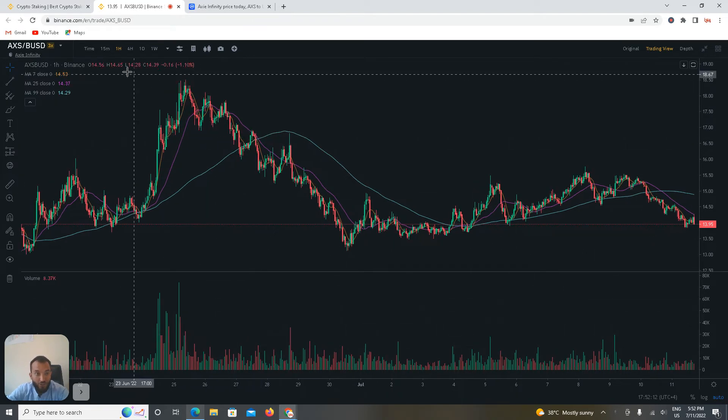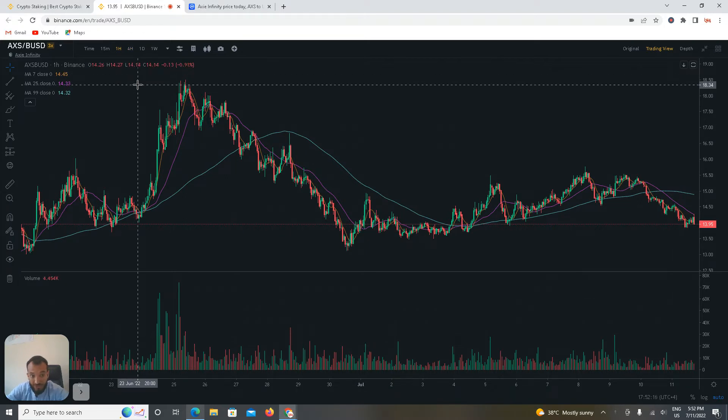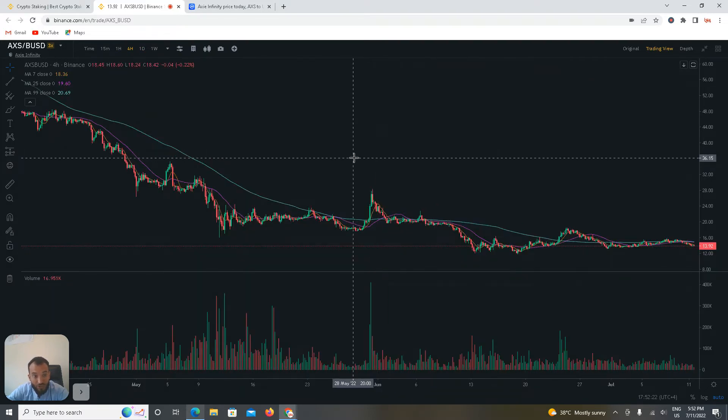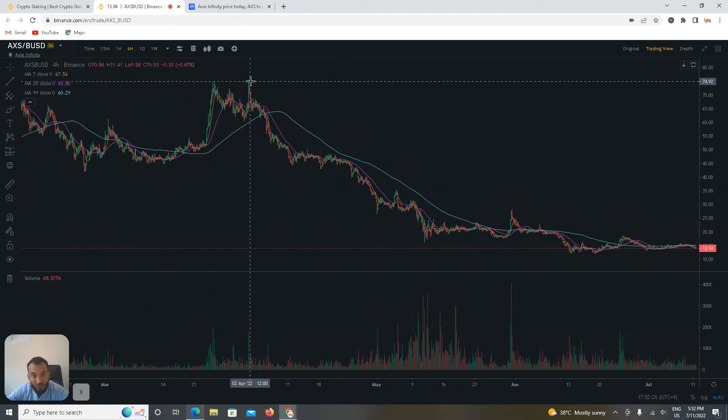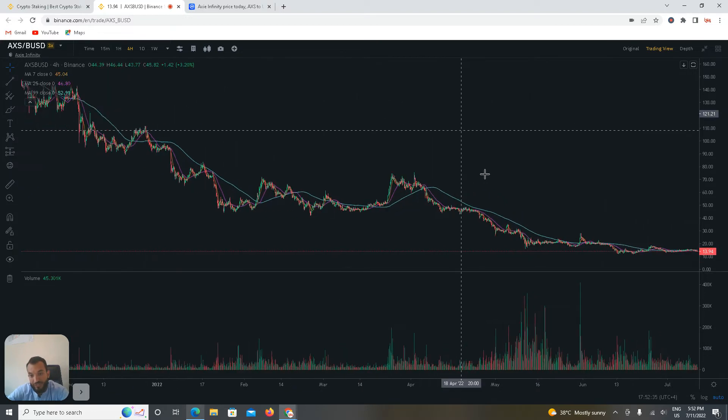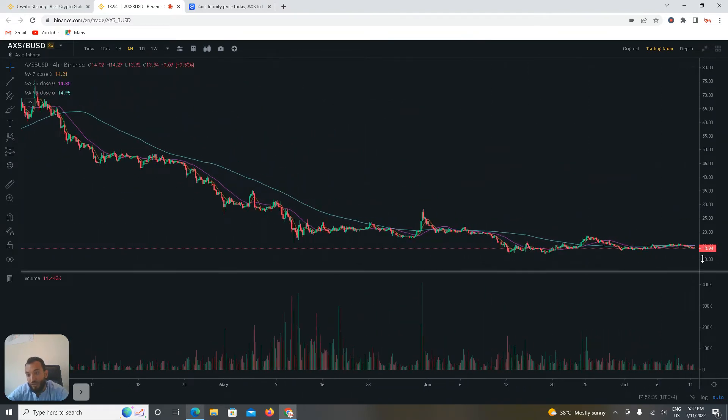This is Axie Infinity — you've probably heard a lot about it. Let me show you the four-hour crypto chart of Axie Infinity in detail. This level here is 74, this is 163, and this is 165 — the highest level of Axie Infinity. Right now the Axie Infinity price is 13.94, which is the lowest it has been. I'm here to invite you to take Axie Infinity at this price.